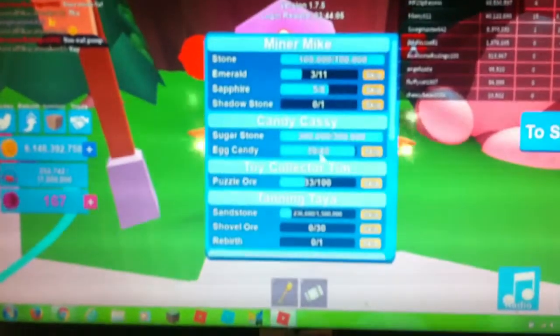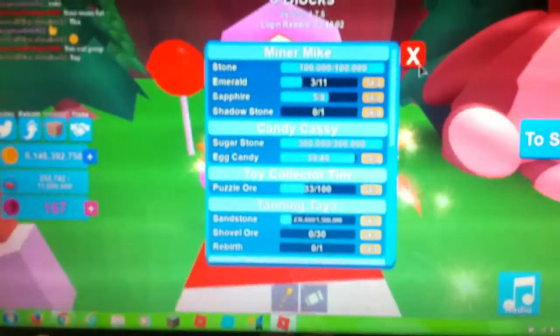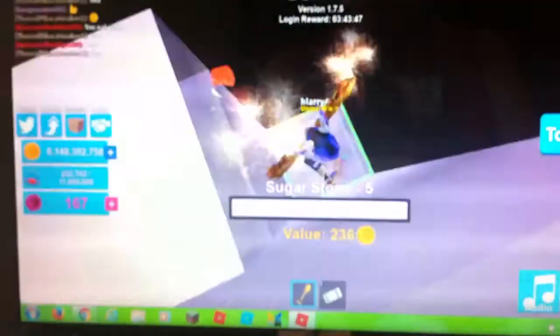Let me just show you — 39 out of 40, you probably can't see that, but this is 39 out of 40. I need one more sugar stone egg candy. I also bought the best tool in the game for now — besides the mythical side, I got the best one you can get with coins. So all we're doing is just looking down for one single egg candy.